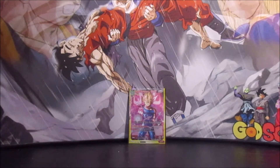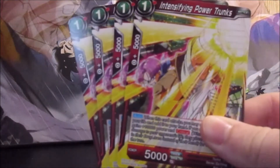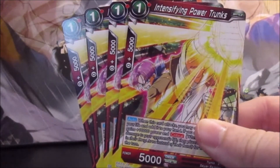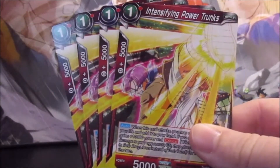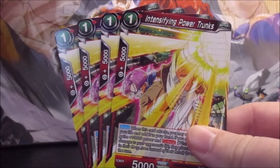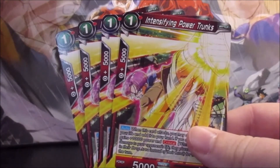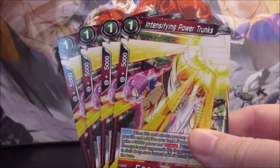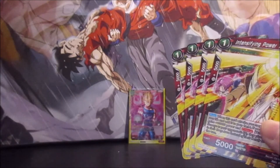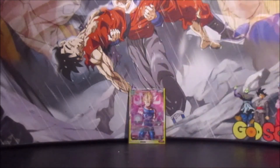If you wanted another option, you could also go with Intensifying Power Trunks. I had this in the deck but chose Planet M2 because I felt like it might give you a little bit more advantage when you're going to push for a lot of damage. This Trunks is not bad either — when he attacks, you choose a card in your life, add it to your hand, and he gets plus 10,000 and critical, so 15k in critical. Ideally, if you played him on your first turn with the leader, you'd have two 15,000 crits coming at you. To me it's kind of one or the other, and I felt M2 might be a little bit better, but feel free to correct me if you disagree.